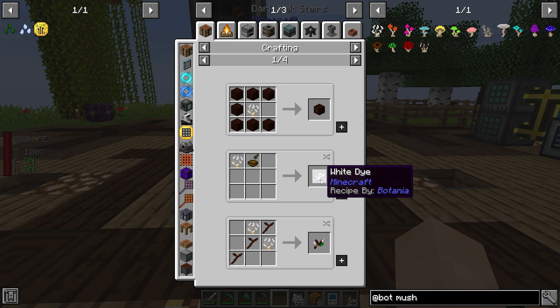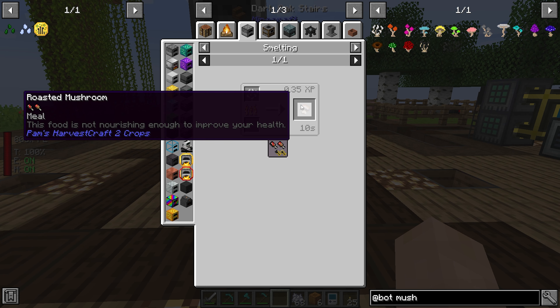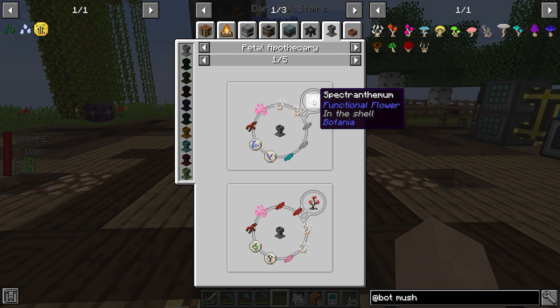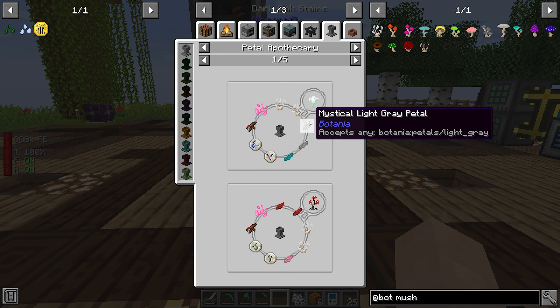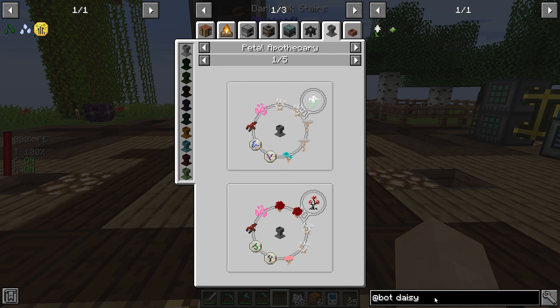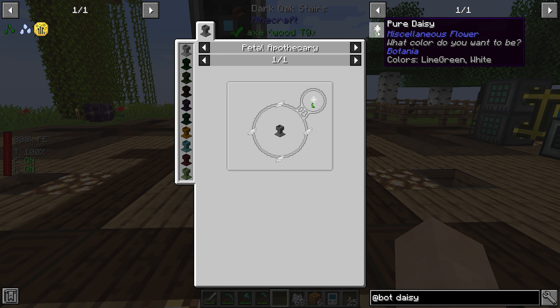Oh yeah, that makes white dye. I don't know if we can — can I smelt that? That's a roasted mushroom. They can be used in place. So like, if I look at a pure daisy, mushrooms can be used in place of the recipe.